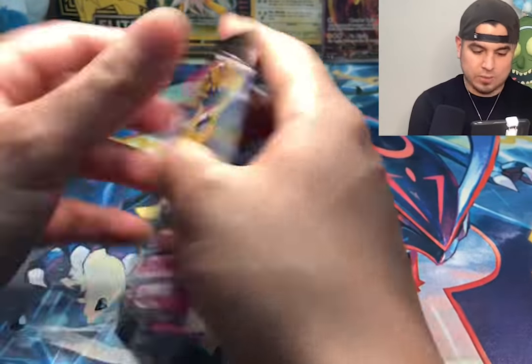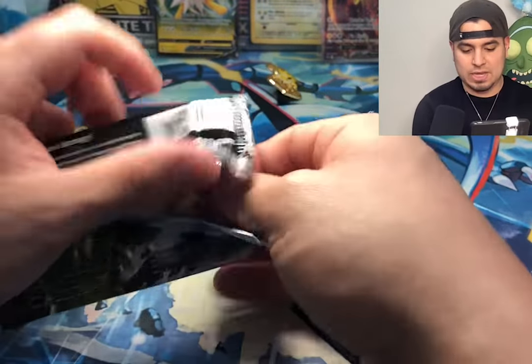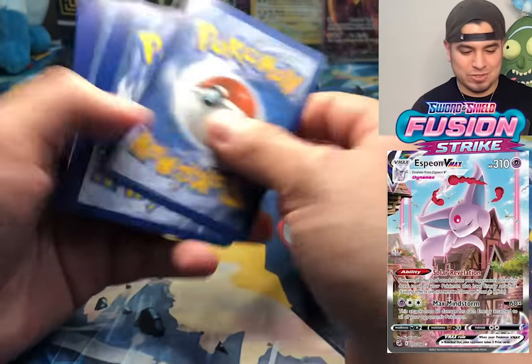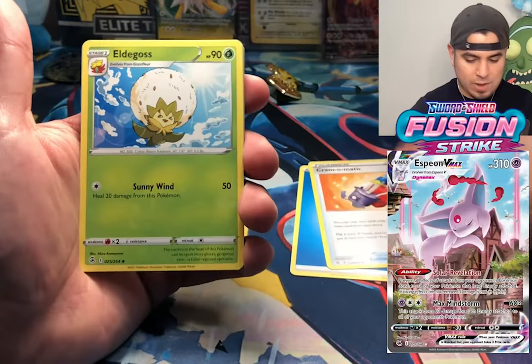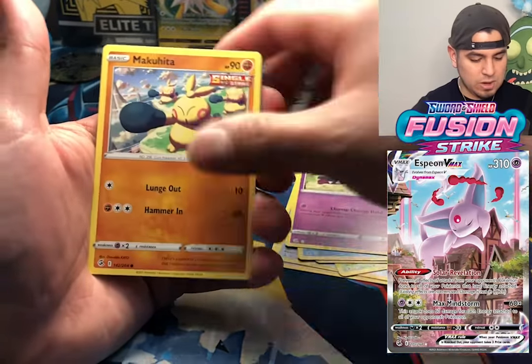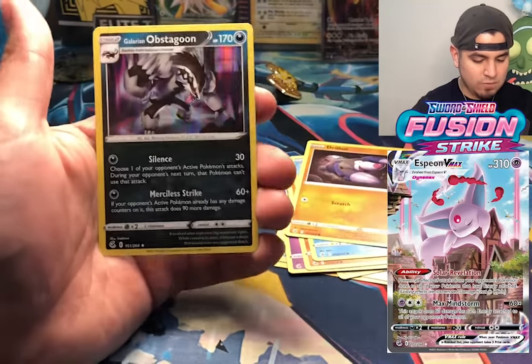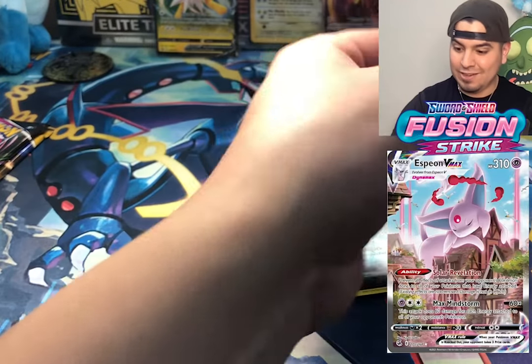Fusion Strike — we're saving Evolving Skies for last. I don't know what it is with Fusion Strike but they put all their codes upside down. We got the water pack — the wet pack. Cram-o-matic, Eldegoss, Perserker, Staryu, Mawile, Makuhita, Pampor, Drilbur, Grimmsnarl, reverse holo, and an Obstagoon holo. Another holo hit — finally.